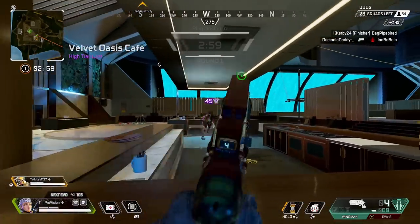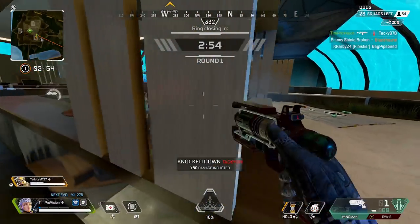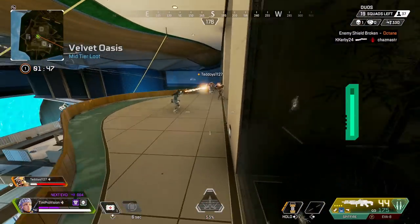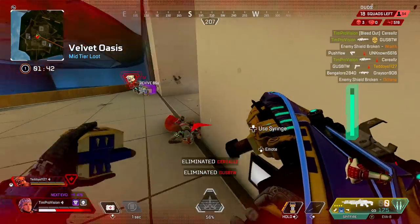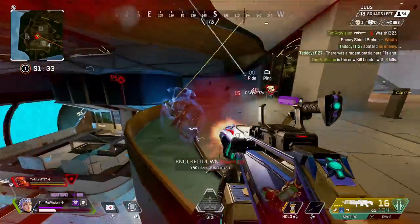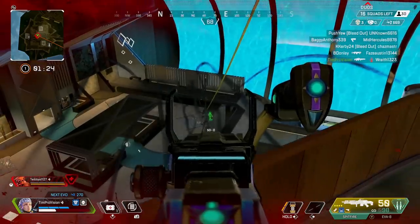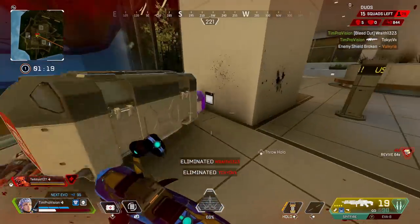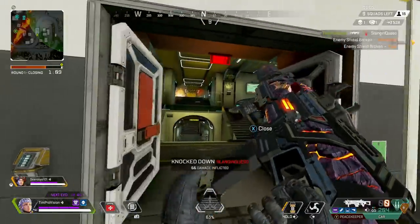When looking at legends to pair with Valkyrie, consider Wattson — she can carry lots of ultimate accelerants and hand them off to you. Gibraltar and Newcastle are great as previously mentioned. Bangalore is also a solid option as her smokes can give cover to get the ultimate off. Be aware that Valkyrie has some issues with two major movement techniques in Apex: bunny hopping and wall jumping. Unless you're extremely precise with these techniques, you'll accidentally activate Valkyrie's boosters and won't be able to execute them properly.